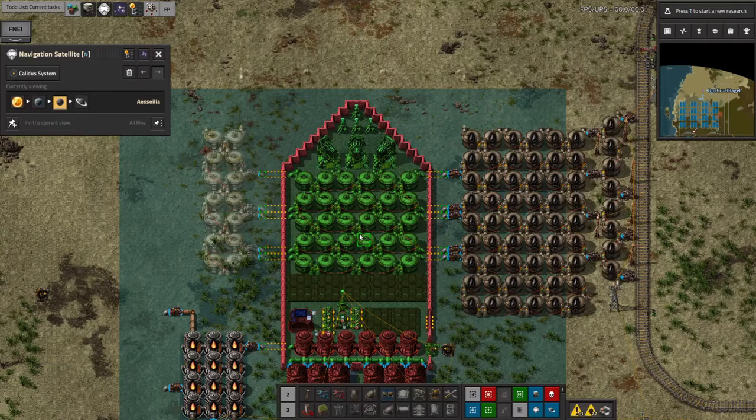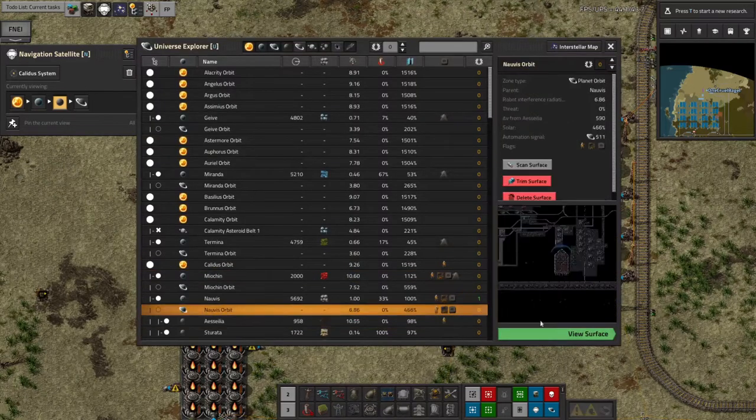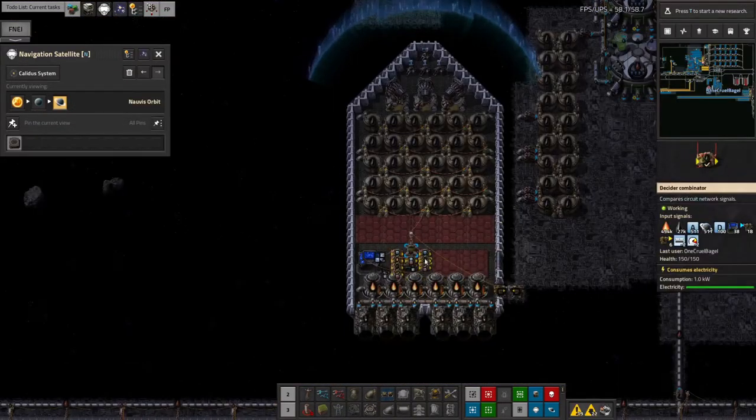I don't need to worry about any sort of refuelling plumbing up on Norvis Orbit. This will be really, really easy. Once that's all built up, this ship will fill up much more quickly. And yeah, that should just work. I know, it's famous last words and all that. But yeah, that's the theory.